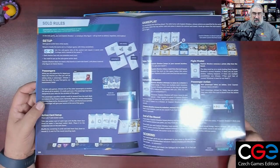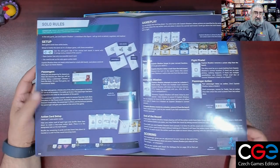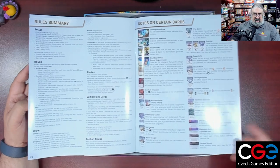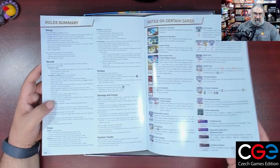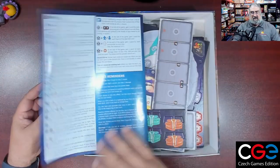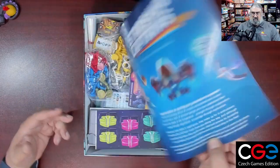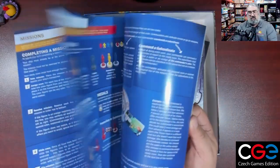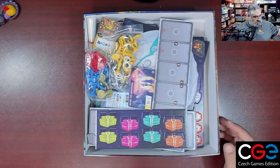Solo rules are included — nowadays this is almost a required component in board games, and I kind of love it. I'm not a solo gamer but I appreciate the option. Then there's a rule summary, and I would have preferred it as a separate sheet, but they did an icon summary — fair enough. Other than that, this is a fantastic-looking book. Knowing CGE, I'm sure it teaches the game just as well as it presents. That is one of the nicest-looking, best-laid-out rulebooks I've seen in a long time.